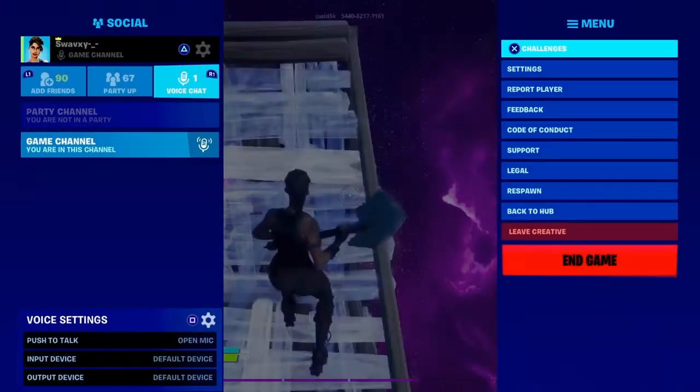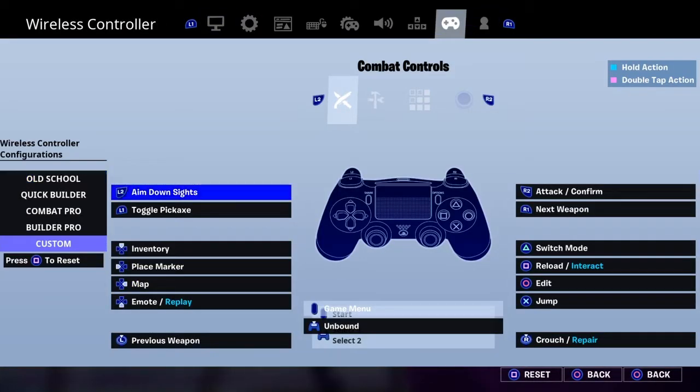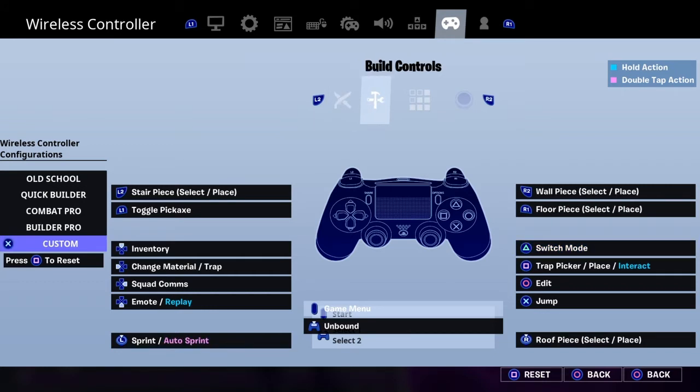So those are my settings. For customs, there's not much you need to change except maybe the edit button. Circle is good, triangle is good, but I like triangle because I don't claw grip so my hands stay in the same position on circle and triangle.